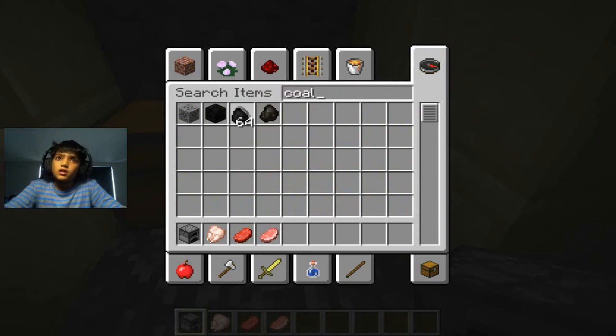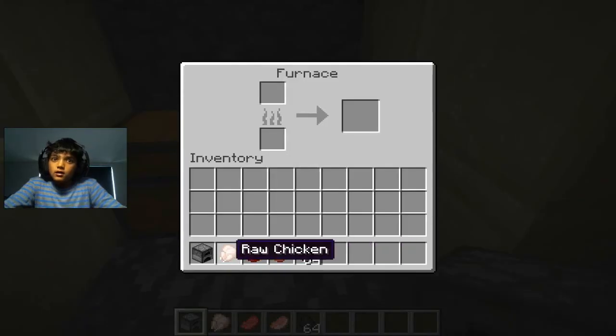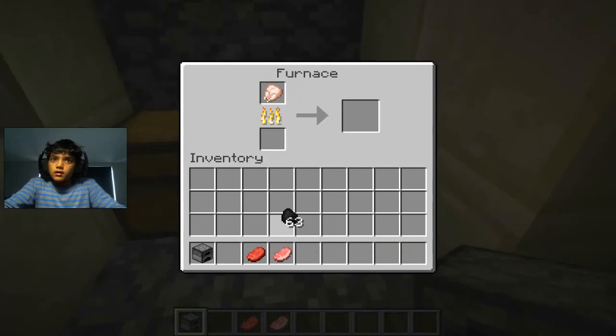Coal is great. You don't need 64, you only need three because you're only cooking three items. So first, let's cook our chicken — put one coal in here and it's cooking the chicken. You see this arrow here? A white thing will be covering the arrow as it cooks.